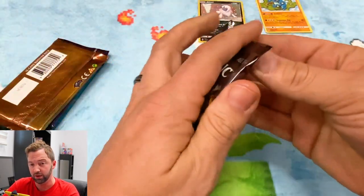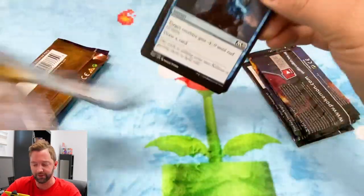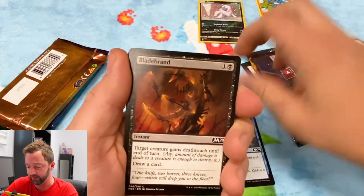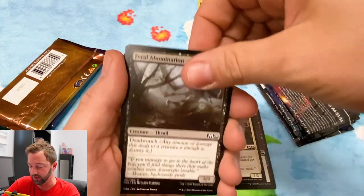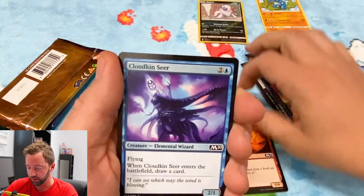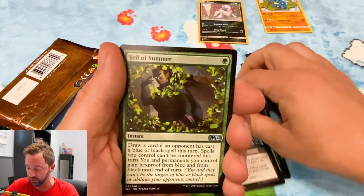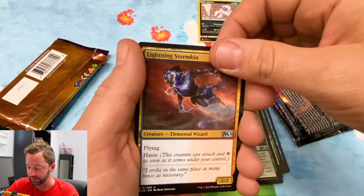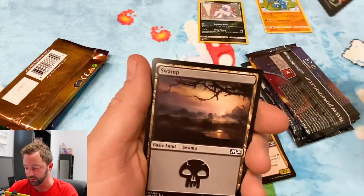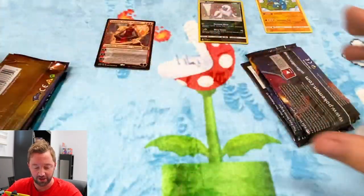And Core Set 2020. The ley lines are decent. Centaur Corsair — man, Magic sure is the best-looking card game. The artwork is just awesome even today. Feel of Summer, Lightning Stormkin. Oh wow — that's not the Mythic Chandra but that's still awesome. I have to think that's worth a couple bucks. We'll find out at the end.